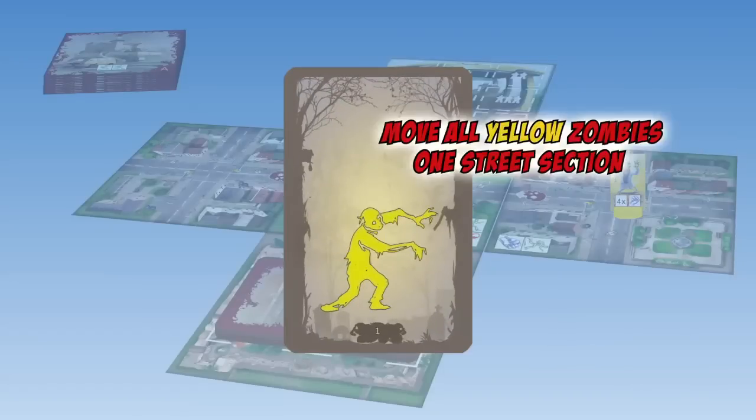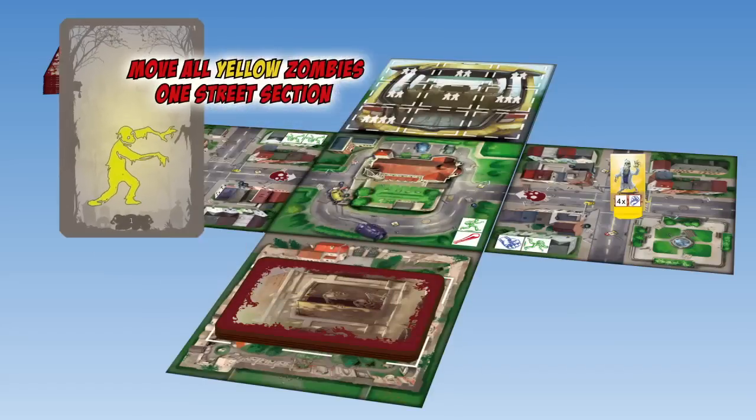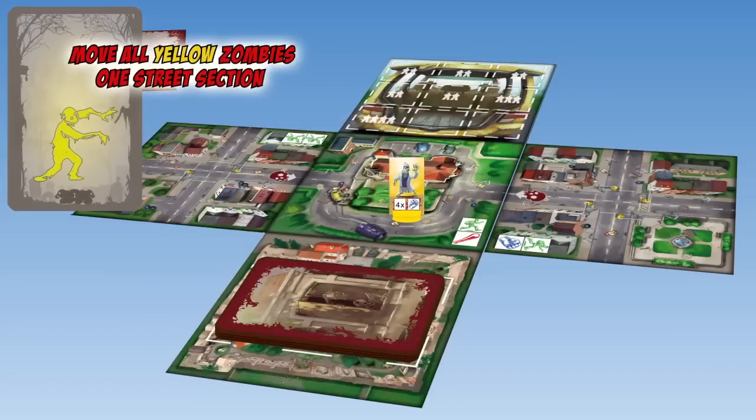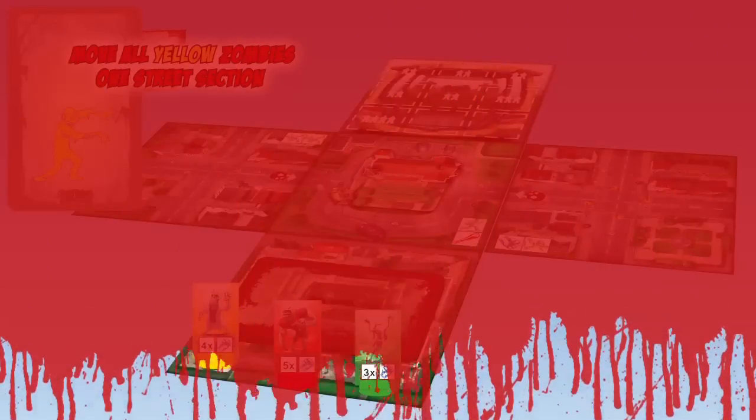There are also zombie movement cards. This card shows a yellow zombie, so all yellow zombies move one or two street tiles closer, following the skulls, to the church. When a zombie makes it to the church, it is put on the cemetery tile. When the third zombie has made it to the church, all is lost — you have been overrun by zombies and lose the game.